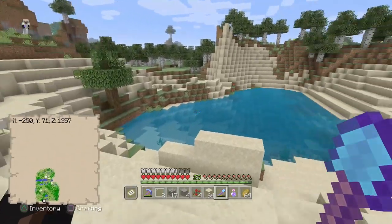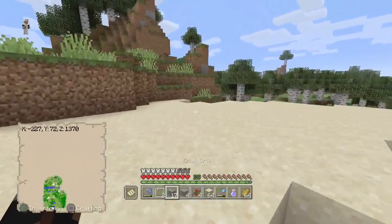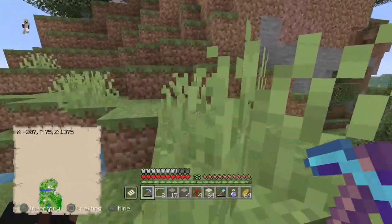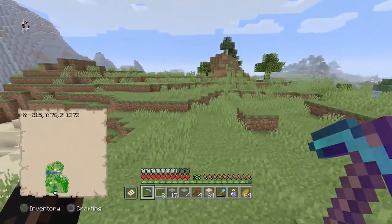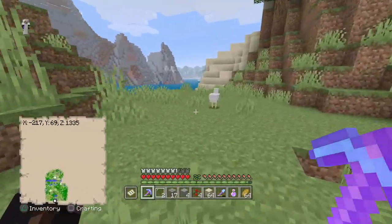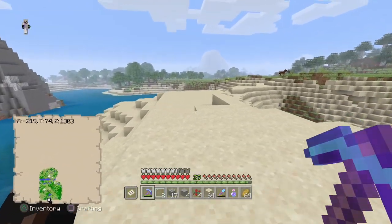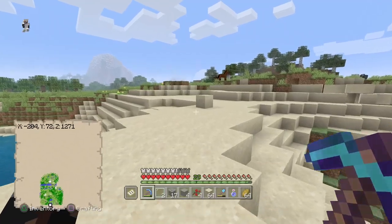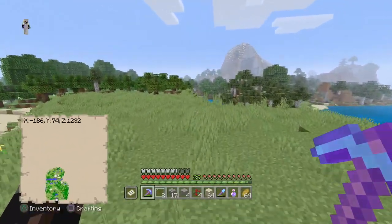Let's just kind of head back. On my way I'll just go. Is this a silk touch pickaxe? Yes it is. I don't really think there's any water temple here. So I'm just gonna get back, and what I'm thinking is I want to have some lightings in the corners of the mineshaft tower. And I think that's gonna look really really nice, so that's what I'm thinking of doing.